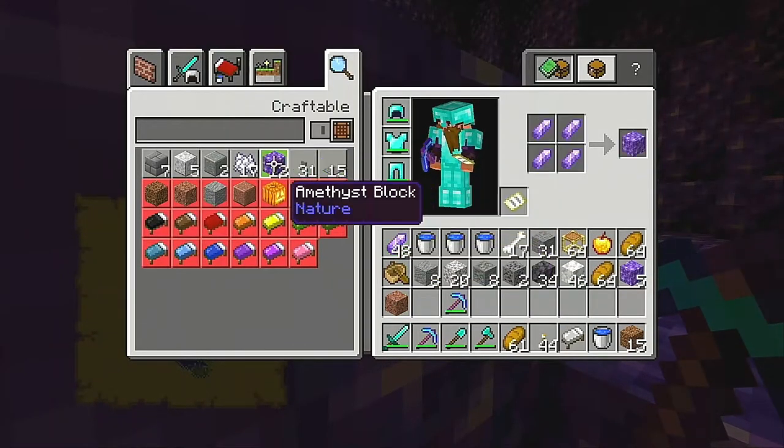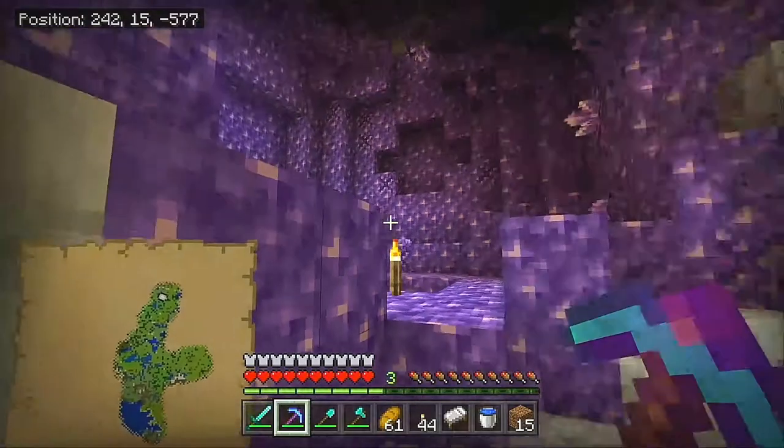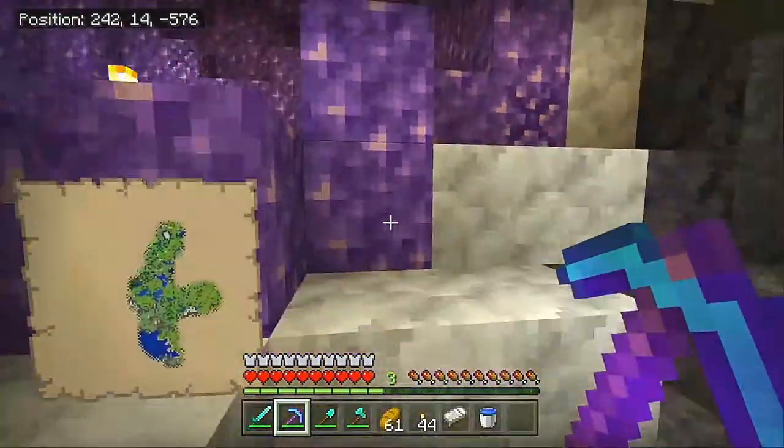That gives us 48 amethyst shards, which means we can make 12 amethyst blocks. We could make some tinted glass or a spyglass, but mostly this is going to be for amethyst blocks. I'm not sure what I'm going to use them for yet — all I know is I have to use them.